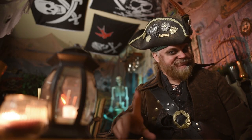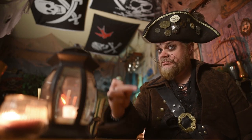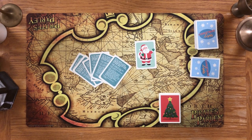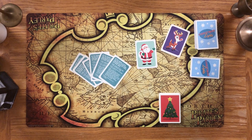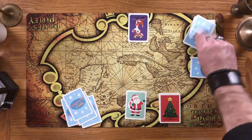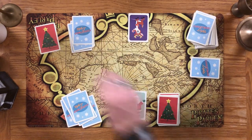Now the table is set — time to get the players hooked up. Take the Santa card and enough characters to equal the number of players in this round. Mix them up and deal one per player. Santa is player one, naturally. Deal each player five bulb cards and two pattern cards.